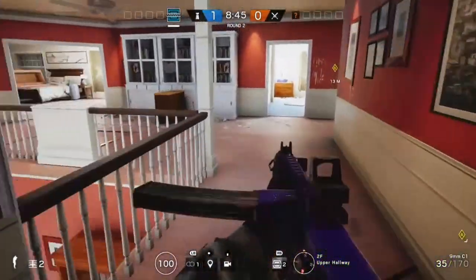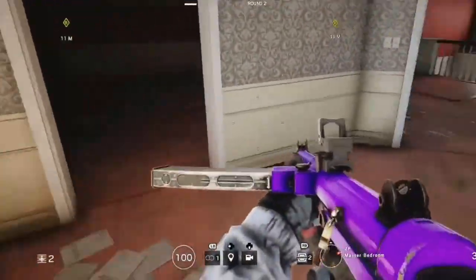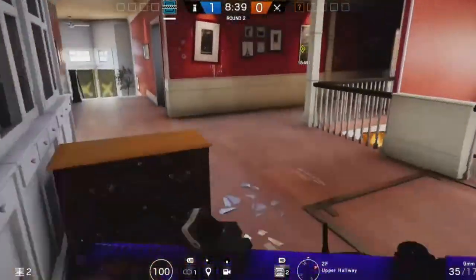For example, on House, a good spot if you're defending the master bedroom would be this big window right here — that'd be a decent spot to put a frost trap.